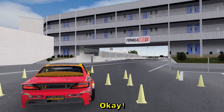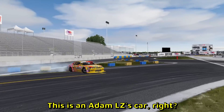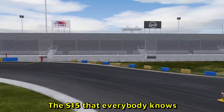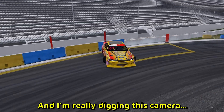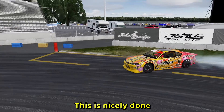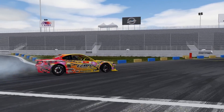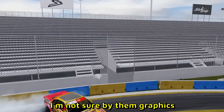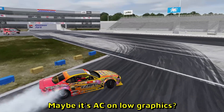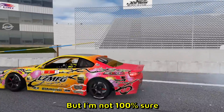More Formula Drift tracks — these are getting popular. This is Adam LZ's car, the S15 that everybody knows. I'm really digging this camera, it's like an actual drone car following the car — this is nicely done. Wait, is it Assetto Corsa or is it Live for Speed? I'm not sure by the graphics — maybe Assetto Corsa on low graphics.